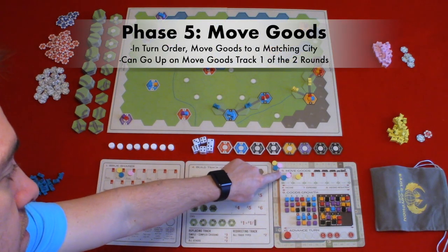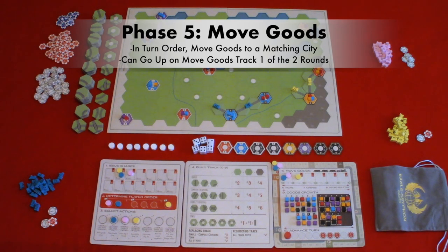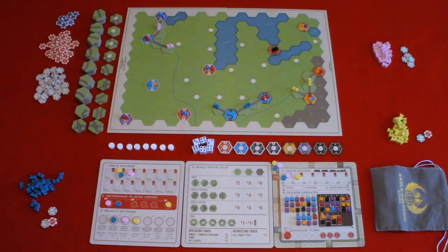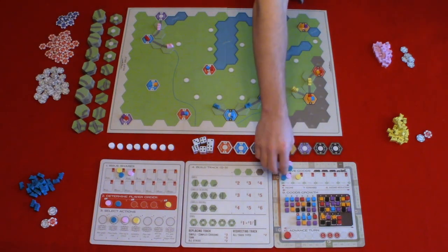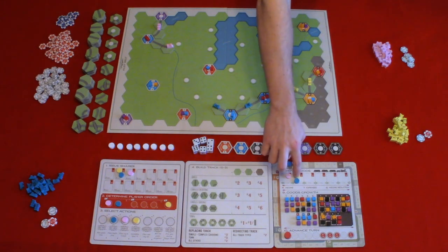Phase five: move goods. In turn order, players may move one good cube to a city of the matching color. If you have the first move select action, you go first in both rounds of this phase. There must be track to complete the move and goods cannot be moved more than the player's links on the move goods track. When you successfully move goods, you get one income increase per link on the income track and that good is returned to the bag. This repeats for a second round. In one of the two rounds, instead of moving goods you can increase on the move goods track. You may also pass, or move goods using other players' tracks — but they would gain the income as well. In this case, pink moved two blue goods and gained two on the income track; blue moved one good to gain one on the income track and then went up on the move goods track; and yellow moved two goods to gain two on the income track.